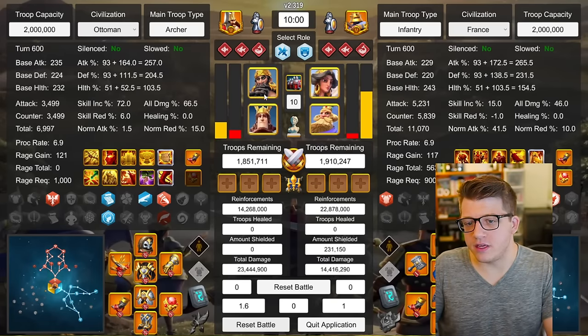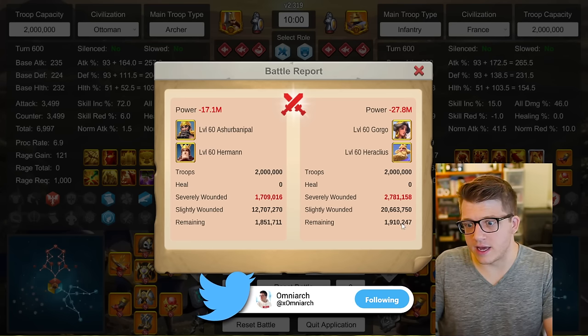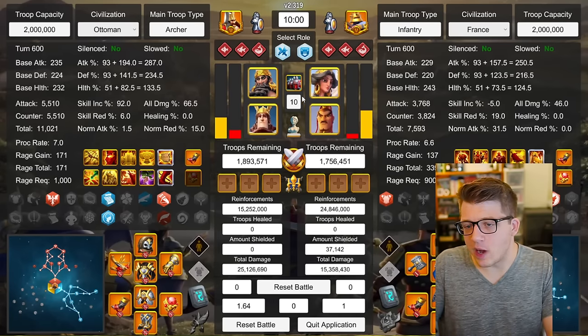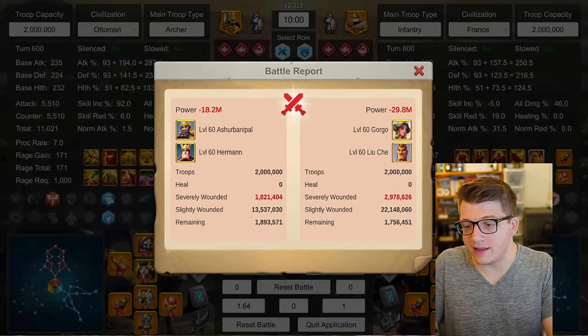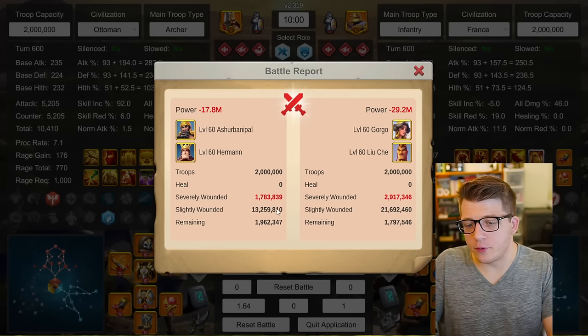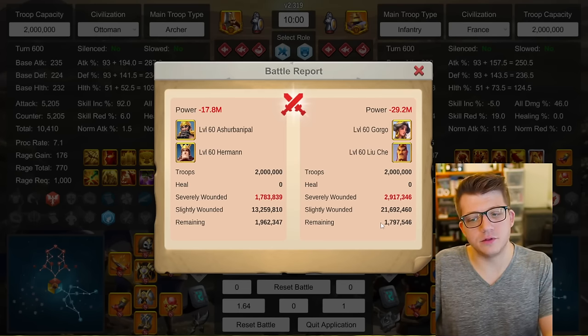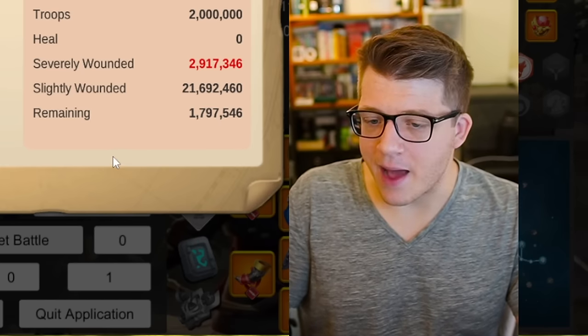Now I swapped out Henry for Herman Prime — and this is disgusting. 1.6-to-1 trade: 1.7 million sub-wounds up against 2.7 million sub-wounds. Herman is a little more squishy but he deals way more damage, which is actually nuts. Swapping the garrison back to Gorgo with Liu Che: 1.8 million for the rally and 2.97 million for the garrison — 1.64-to-1. Running that test again: same result, 1.64-to-1, 1.7 million to 2.9 million. Herman is clearly a damage machine.